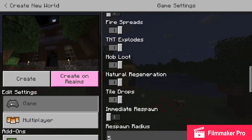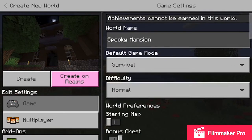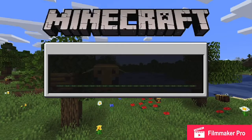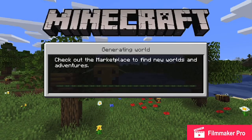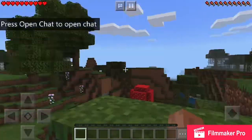You can do the settings however you want. So let's just go and create this world. I don't have anybody with me right now, so I'm lonely. But I have my little Lego figure right here. Here I spawn in.